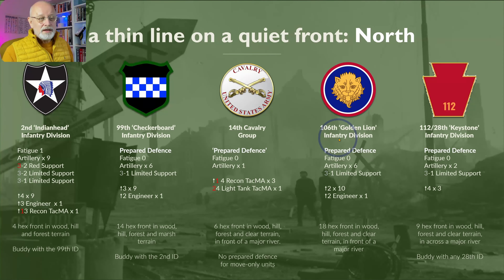The 106th Infantry Division is an altogether different kettle of fish. It's new in theatre, its AR is only 2 — just one level down from the 99th — and it has to hold 18 hexes, the same as the 2nd and 99th combined, which is thin. But not as thin as the 28th Infantry Division. Here we see the 112th Regiment, with AR-4 in its three infantry units, a couple of artillery and a support. It has to hold 9 hexes — half a division's worth with one third of a division.